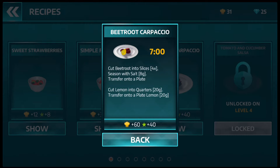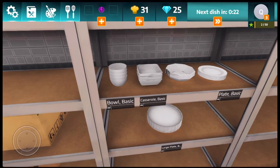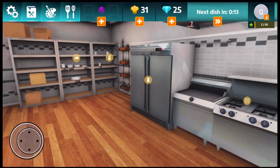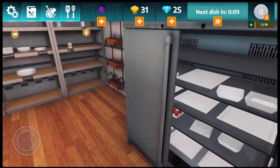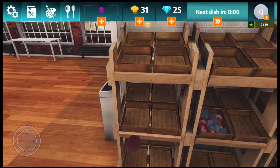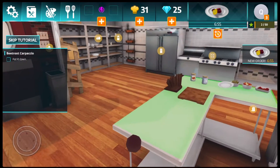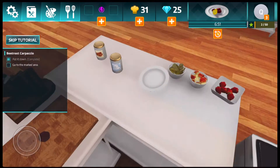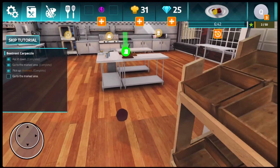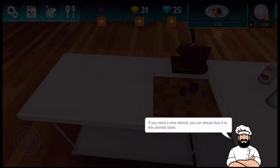We need to get a plate. For the first time we don't need a large plate. Now we need to get beetroots — they might be in the fridge. We only got strawberries in the fridge, but here's the beetroot. We recently unlocked a new dish — while cooking this dish we'll learn how to cut ingredients, so we're going to the cutting board. We need to pick up another beetroot and go to the cutting board again.